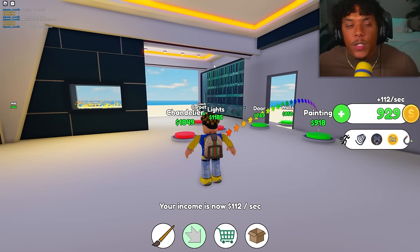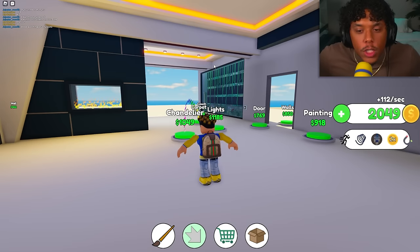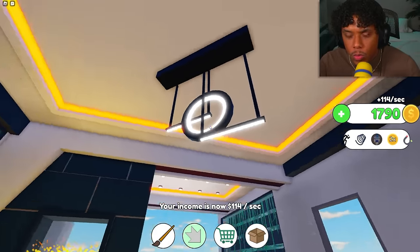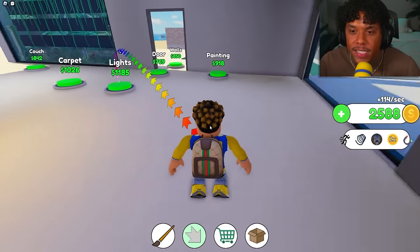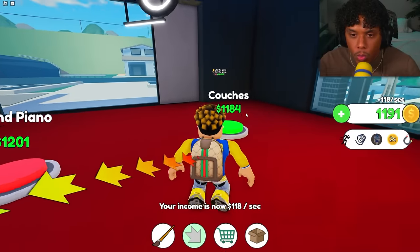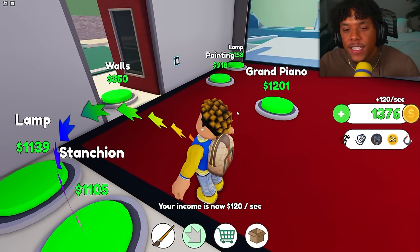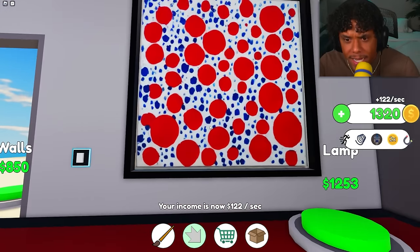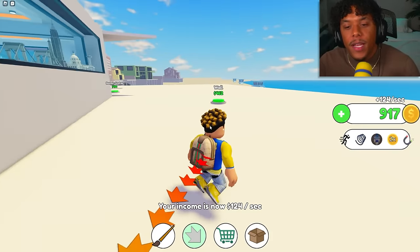We're actually getting a lot of ceiling now so it looks like a real house — we're too swaggy to get soggy in the rain. Let's get the chandelier — I've never seen one like that. These modern chandelier designs are crazy. Then carpet, a red carpet like a movie theater, a door, a grand piano, and a polka dot painting.